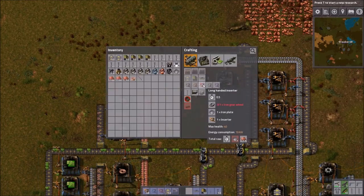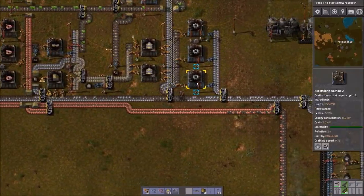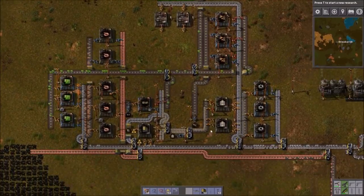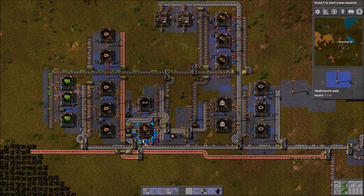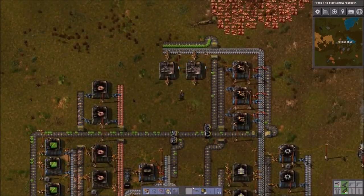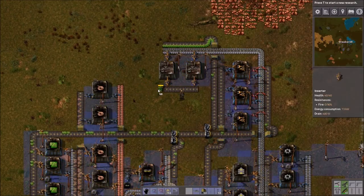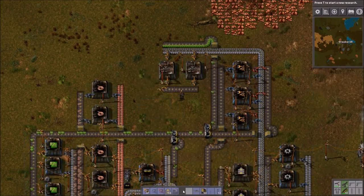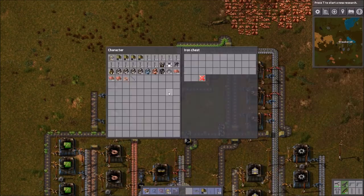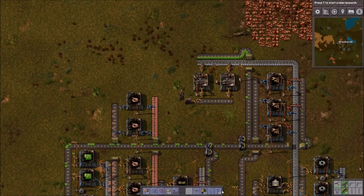There we go. And a long-handed inserter again — need some iron. Anyways, I'm gonna need that. We just kind of put that there, drop an electric pole, drop an iron chest. Let's say I'm only gonna keep about two stacks of these in stock. I think that'll be enough. And let's actually tell it to make the assembly machines.